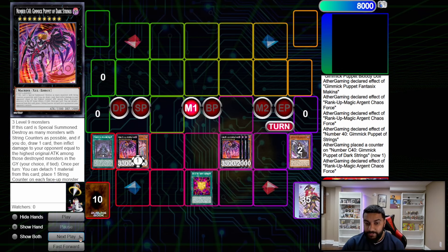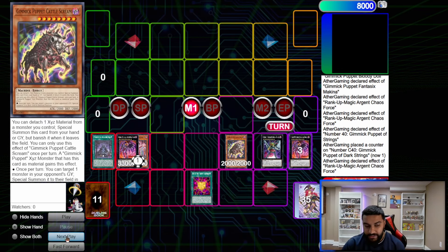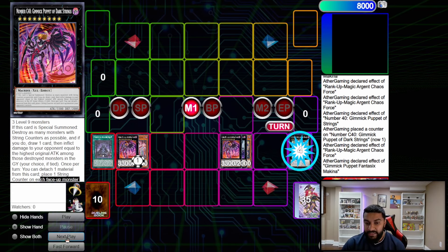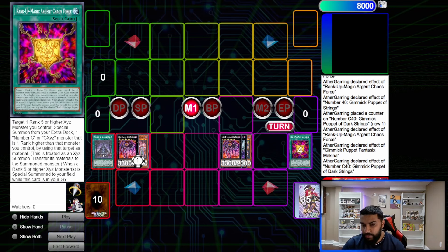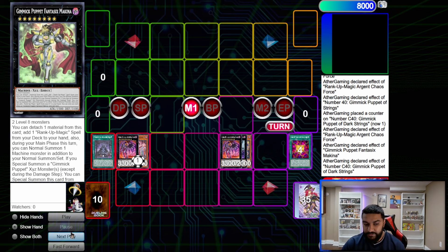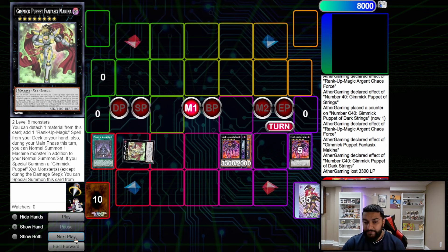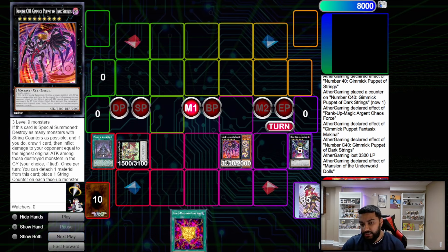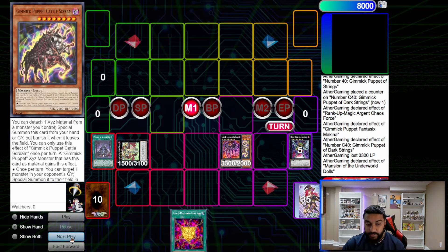Then we use Rank-Up to rank up Strings into Gimmick Puppet of Dark Strings again. This triggers on summon to pop — I misclicked a bit but it resolves fine. Dark Strings destroys as many monsters as possible, inflicts damage to your opponent equal to the highest original ATK among them, and if you destroy monsters, you draw a card. Chain link one, chain link two — order doesn't really matter because this only pops monsters with string counters, and when Machina comes back it won't have string counters.